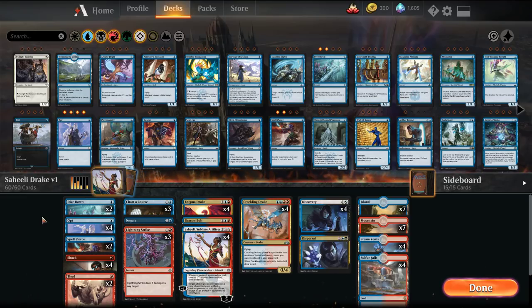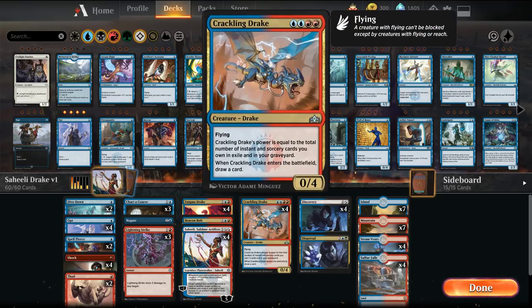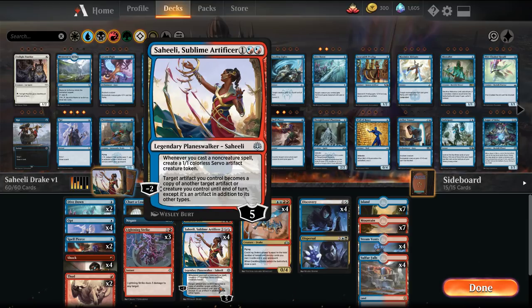Welcome back, I'm MTG Joe. Today we're here with War of the Spark Standard and we are playing Saheeli Drakes. So this is a blue-red Drakes shell. We have our favorite Drakes: an Enigma Drake and Crackling Drake. And then we have a new addition, Saheeli Sublime Artificer.